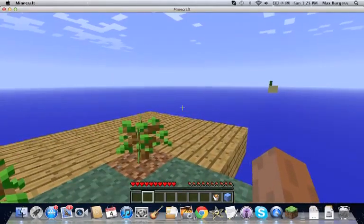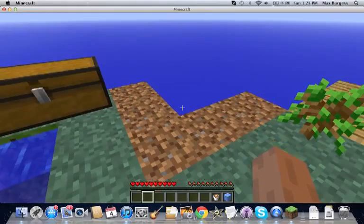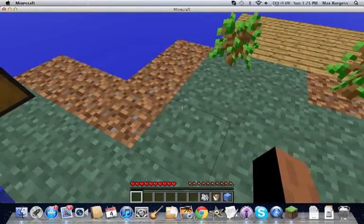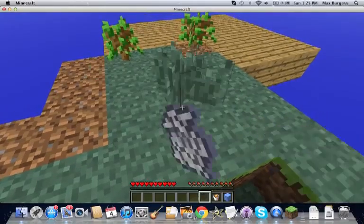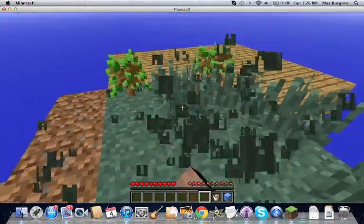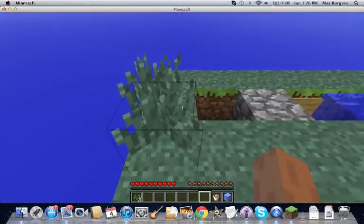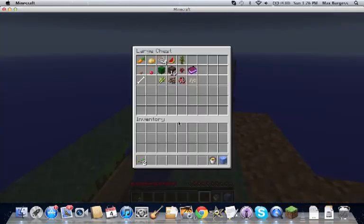I'm gonna do the bone mealing. Let's see here. We're gonna do it, guys. We're gonna do it. SEEDS! Alright, we got our seeds. Oh, there's a jungle tree? What? Oh, for cocoa beans. Okay. I guess we'll start our reed farm. Here we go, look at that.